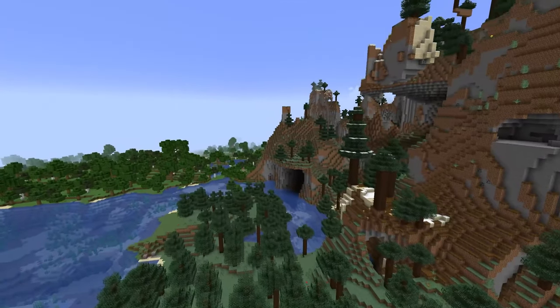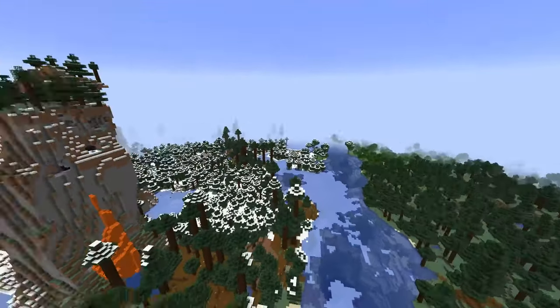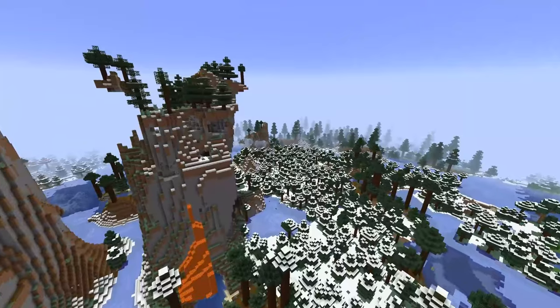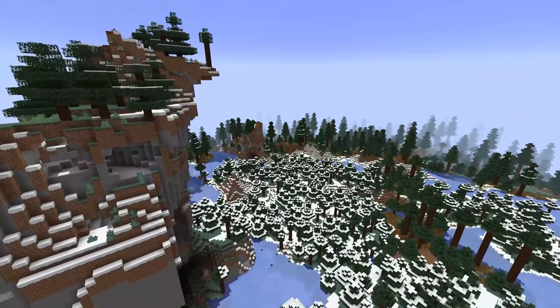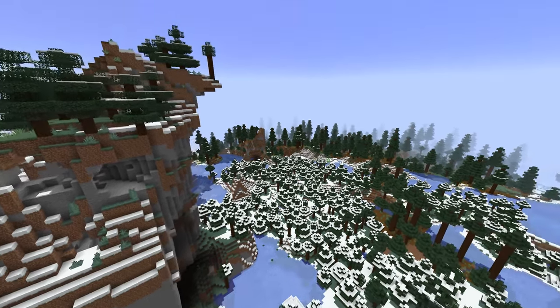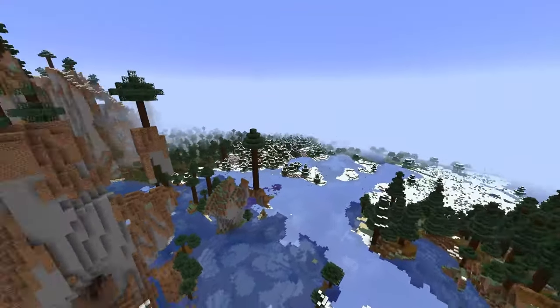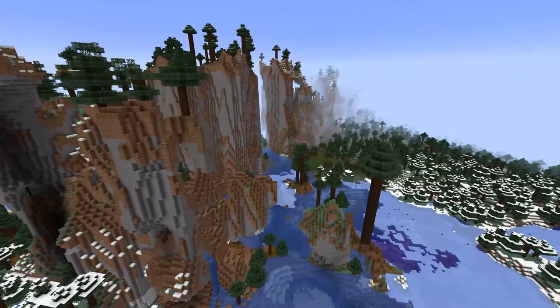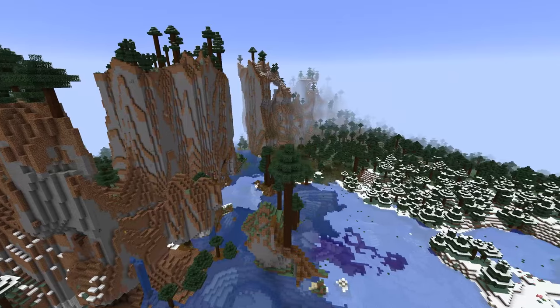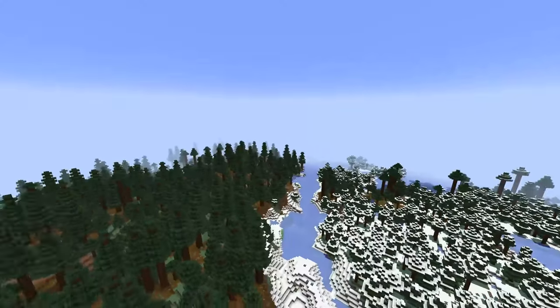Now let's talk about one of the biggest changes in this week's snapshot, and that is actually the mob spawning mechanics. In this snapshot they have changed the mob spawning so that mobs no longer spawn more in lower terrain or slower in higher terrain. It's now flat spawning rates no matter what y-level you're at, and it's very similar to the spawn rates in the 1.17 update at y64. This is actually a huge change to Minecraft because it changes a lot of the way that mob farms work and how we're going to operate them in the future.